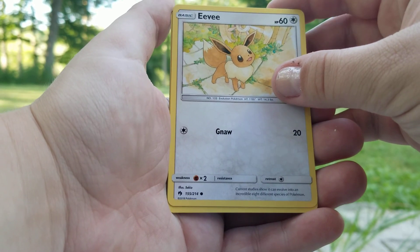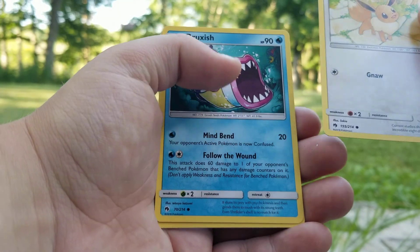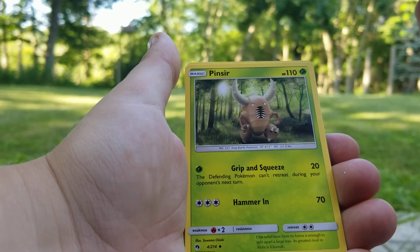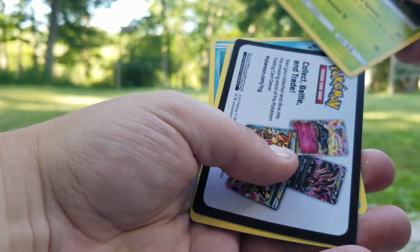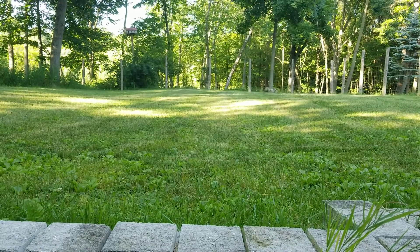There are only three cards in each pack and the rare is the very next card, or the possible rare. So we got Eevee, Bruchish, and a Pinsir. I believe there's an advertisement, but it's not a code card. Alright, so that was the first pack.